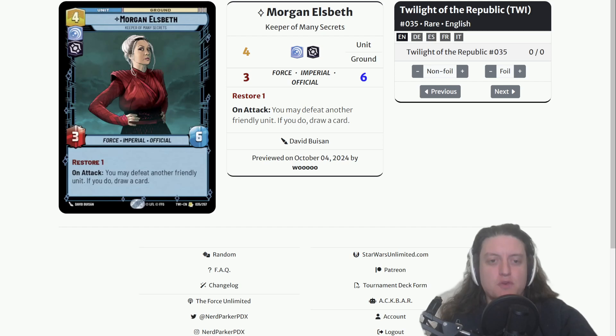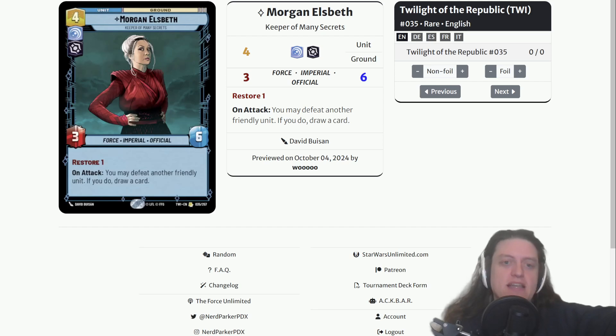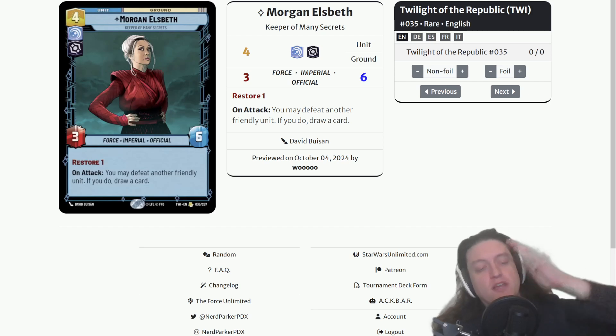Morgan Elsbeth, Keeper of Many Secrets: four-cost Vigilance Villainy ground unit, three-six, with Force, Imperial, and Official traits, Restore 1. On attack, you may defeat another friendly unit; if you do, draw a card. Four for a three-six is on-curve stats, Restore 1 is nice, the Force trait is very strong, and her on-attack ability to sacrifice a cheap battle droid for card advantage could be quite relevant. She can also enable 'when defeated' effects. In the right deck I think Morgan Elsbeth could be very strong.